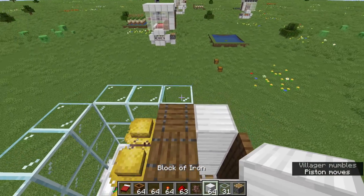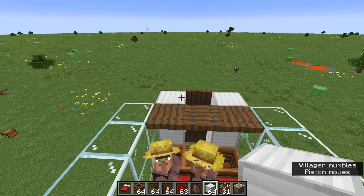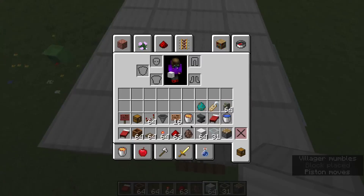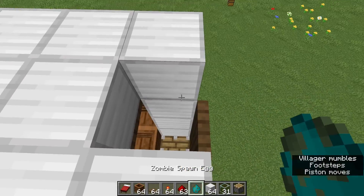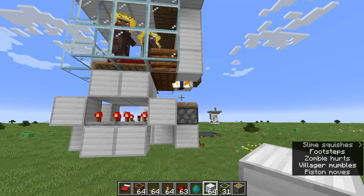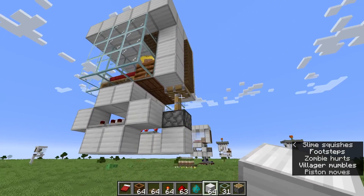When you've finished this, you want to build a roof, which should be just like this. Leave a hole for the zombie and then lead the zombie in here. As you can see, the zombie is on the piston.